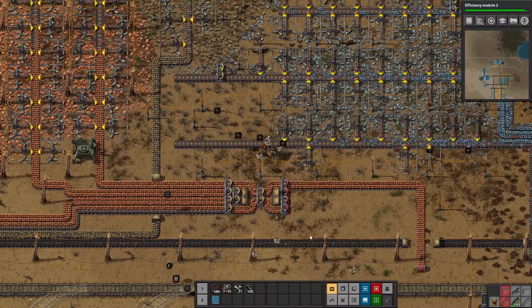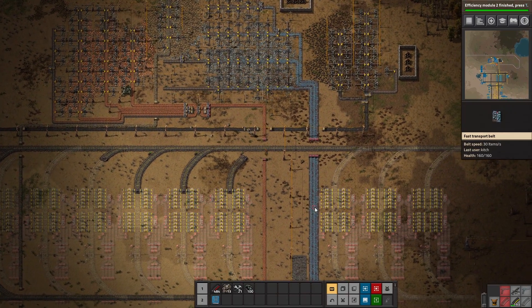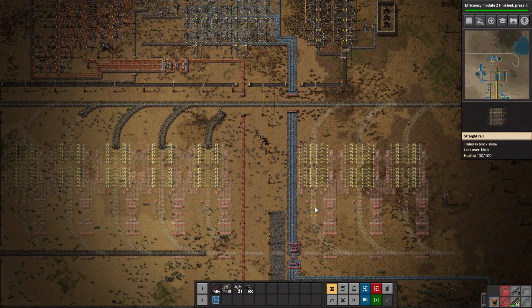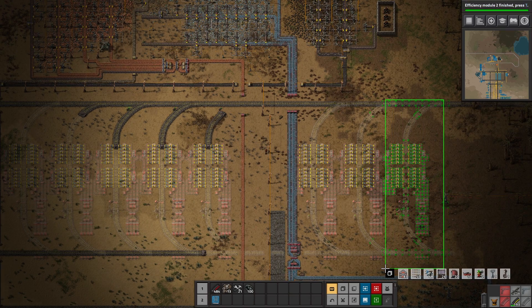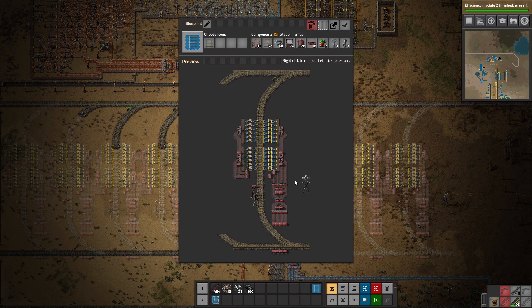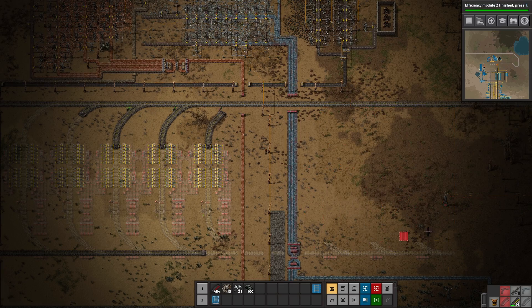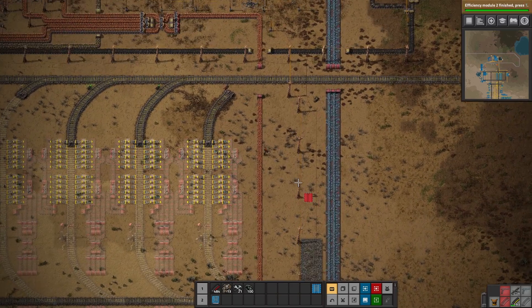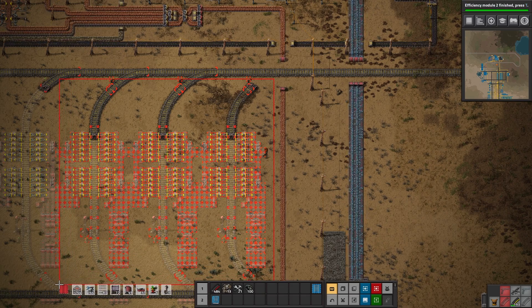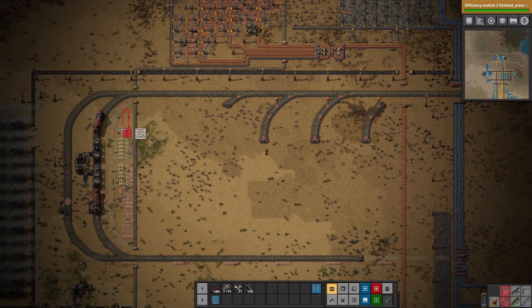Oh, and you guys are going to go build all that station down there — I do not want you to do that. Let's make a blueprint of this station right here and hold on to that. Let's just get rid of all these blueprinted stations, otherwise the robots are just going to go and build them even though I don't want them to. At this early in the game, I want the robots to focus on what I want them to do, and this is just a distraction they can't handle.